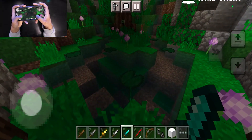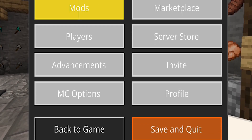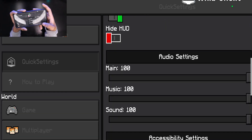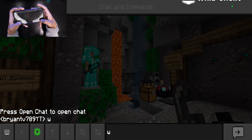There are new settings that look amazing. You're able to change your perspective, adjust the render distance, toggle your hand, and access more options that you normally wouldn't be able to get in vanilla Minecraft.